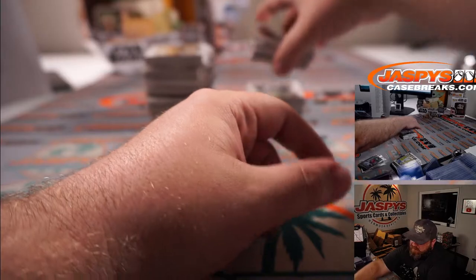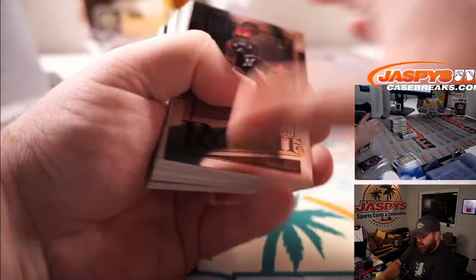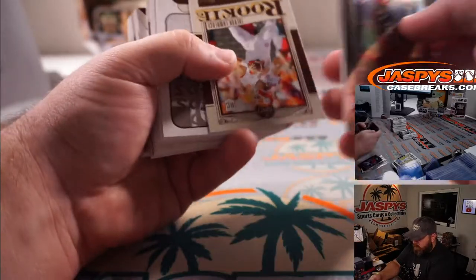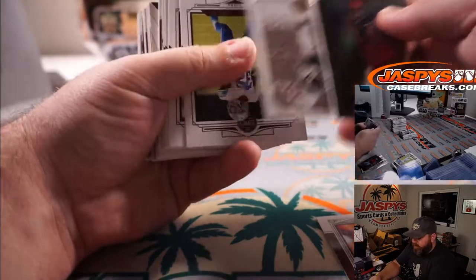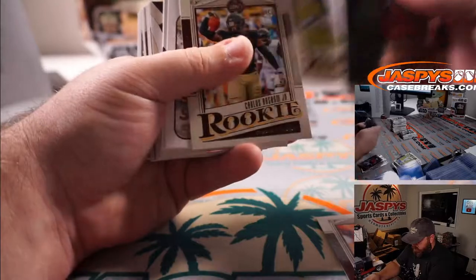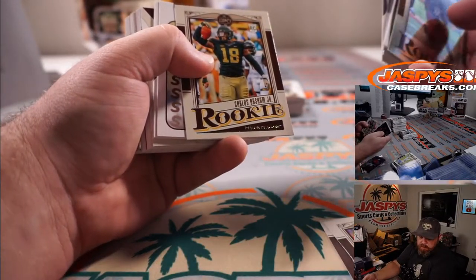Joe said 10 spots left in the next Legacy, which is the other half of this case. Another Trevor Lawrence for the Jaguars, Will Driggers. Kadarius Toney for the Giants, Travis Gill.